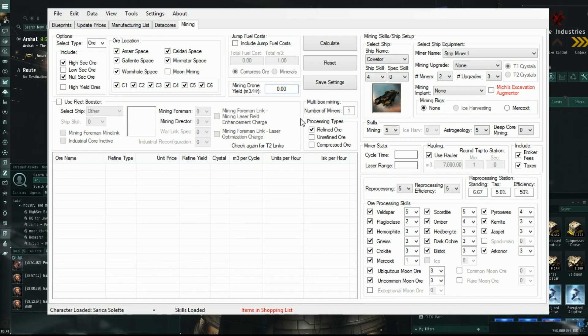The last thing I want to show you is the Mining tab. I discovered this just this morning and didn't think I'd use it, but since the application pulls all your skills — reprocessing, fleet skills, mining ship skills — it's very handy. I mostly use a Covetor instead of an expensive Hulk on this character since I only have Mining Barge skill level 4. I can change the strip miners to Modulated Strip Miner II, T2 upgrades, and T2 crystals.